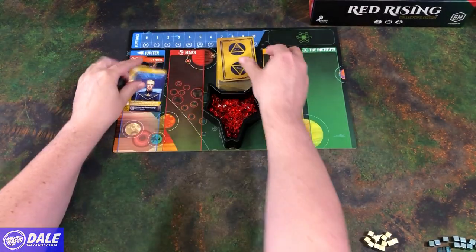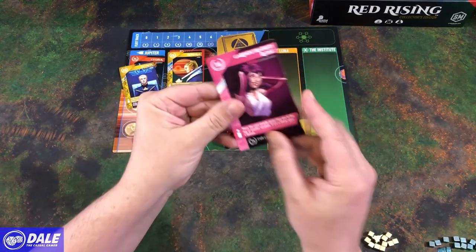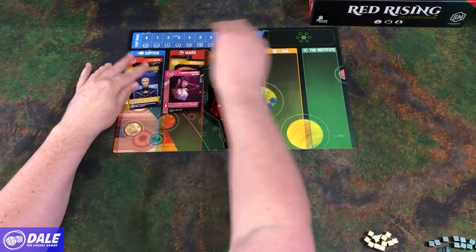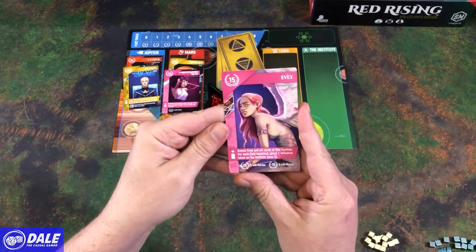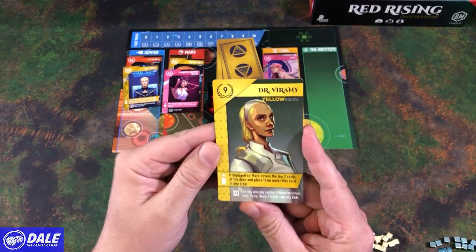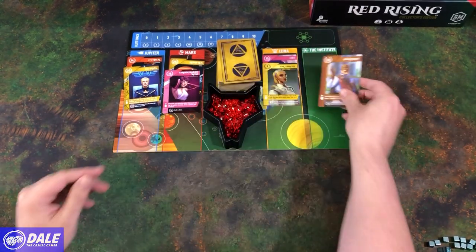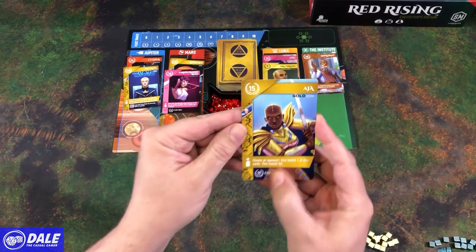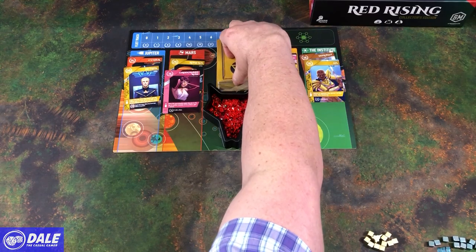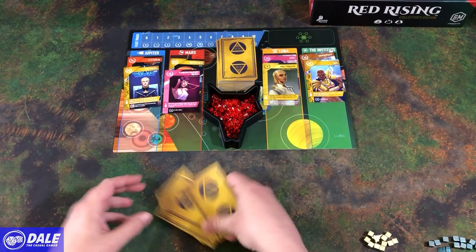These cards show their victory points at the end of the game, some possible additional victory points, an end of game ability, and a deploy ability. On the side, it lets us know that he likes to be put with blue cards. We'll put two of each in play. So we've got Octavia. Then on Mars, we're going to have Romulus and the Garden Trained Rose. Over on Luna, we've got Eevee and Dr. Varami. And then at the Institute, we're going to have a Diplomat and Aja. Then each player is going to get five cards.